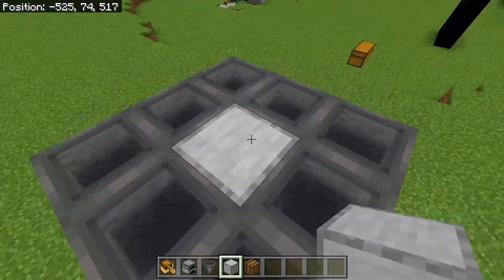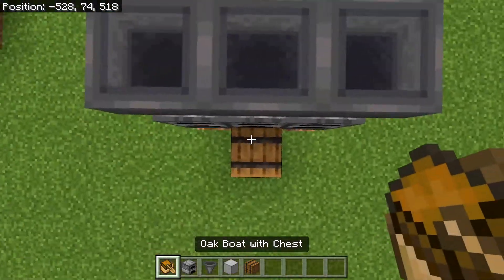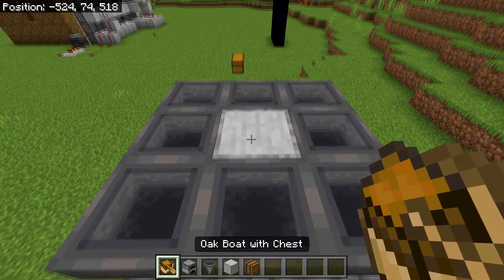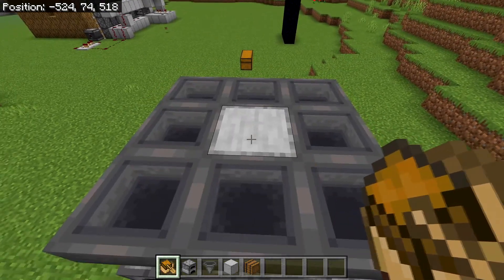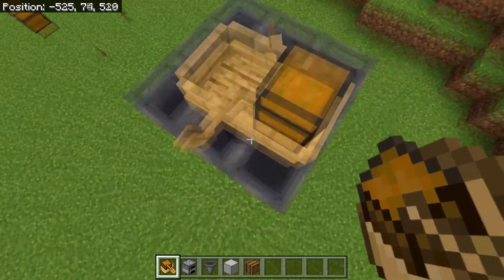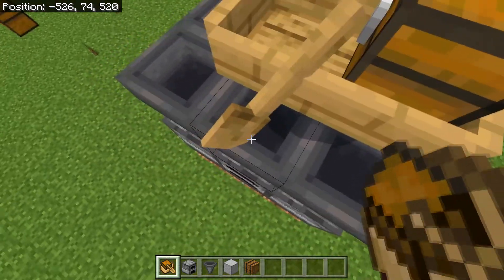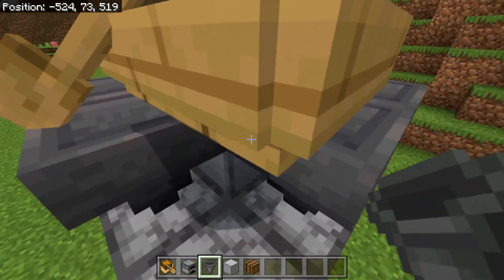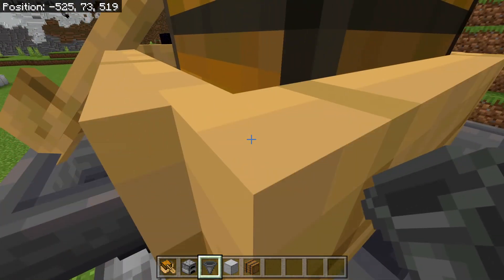After you've done this, head on top and place a block in the middle right here. Then look at the barrel behind here and place a block with a chest in the middle of the block right here. The chest will be a little off, so all you need to do is push it in. If you're having problems pushing it in, you can simply destroy one of the hoppers and try to push it more towards the middle.